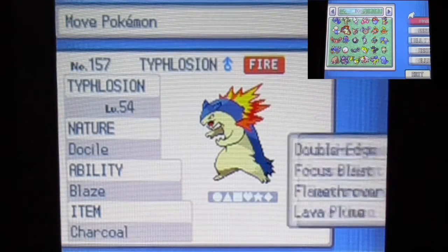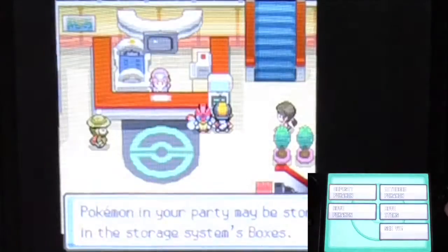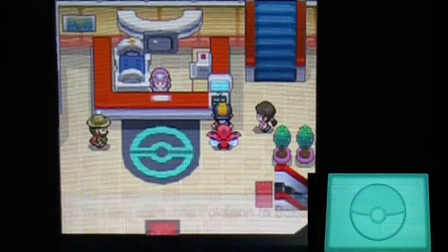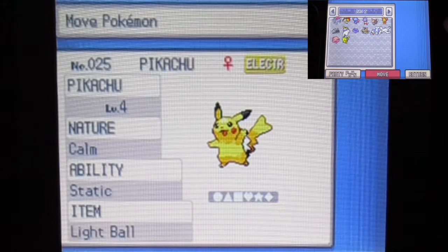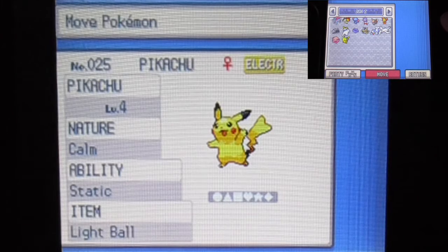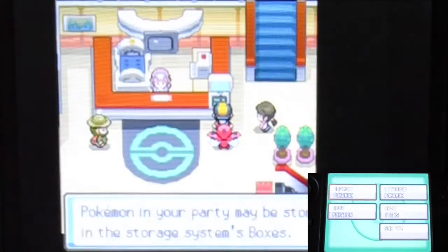Going to drop Jynx and bring Typhlosion instead. I think the team is good enough now. I understand why Sabrina having only three Pokémon doesn't make it easier — her levels are so high. Before going back, I'll show the Pikachu I caught. It's holding the Light Ball which means I don't need to do that trick I mentioned earlier. We'll definitely use this Pikachu soon. Okay, we're not going to waste more time — let's go back and do the rematch with Sabrina.